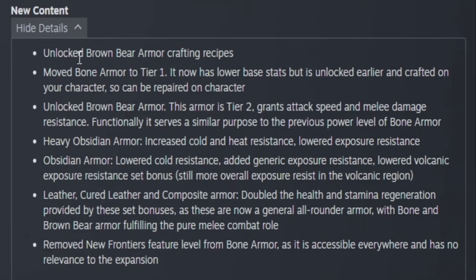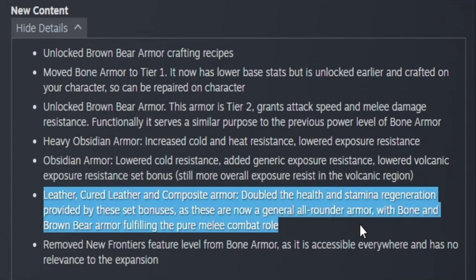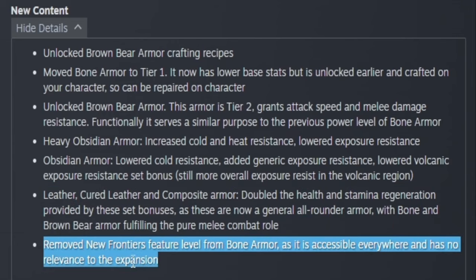The changelog: new content includes the bear armor, bone armor moved to tier one. They increased the cold and heat resistance of heavy obsidian armor and lowered their exposure resistance. In the obsidian armor they lowered the cold resistance and added generic exposure resistance, lowered volcanic exposure resistance — set bonus still gives more overall exposure resistance to the volcanic region. Leather, cured leather, and composite armor got doubled health and stamina regeneration from set bonuses, as they're now general all-rounder armors with bone and bear armor fulfilling the pure melee combat role.